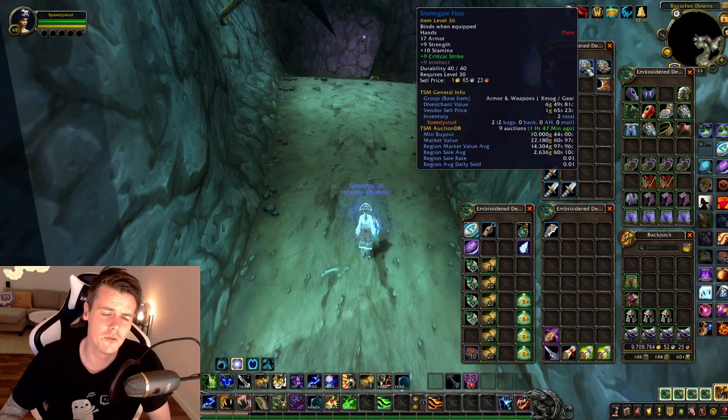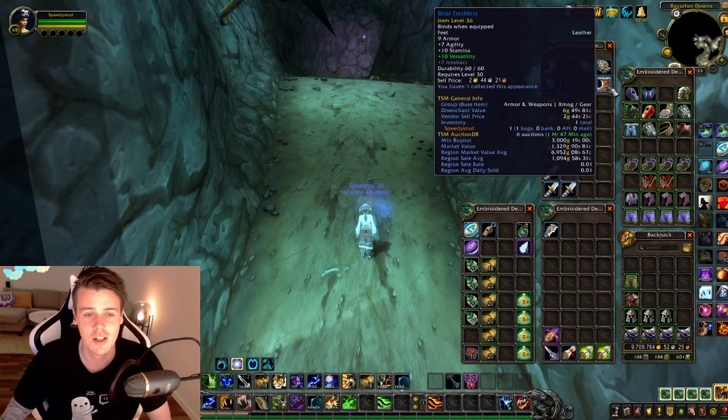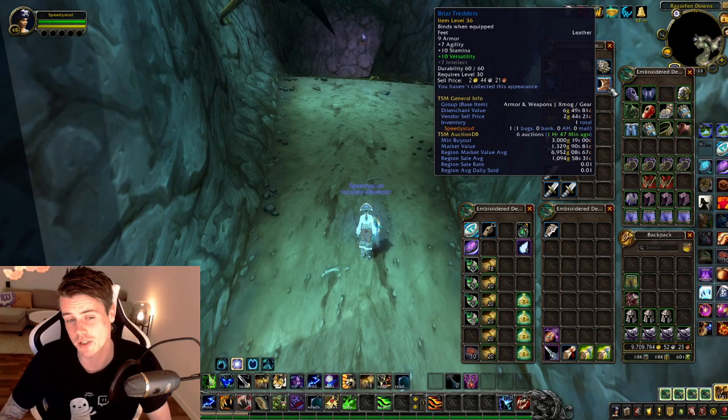Then I got some stormgale fist — these have actually gone up recently, 14k market value, and the min buyout is currently 10,000 gold right now with none up on the auction house. And then I also got the briar treaders — almost 7k market value, and min buyout only 3,000 gold.